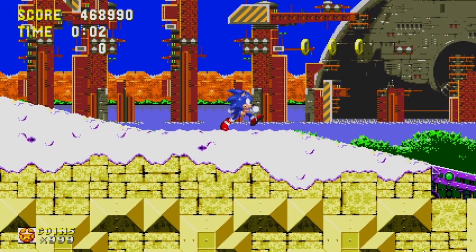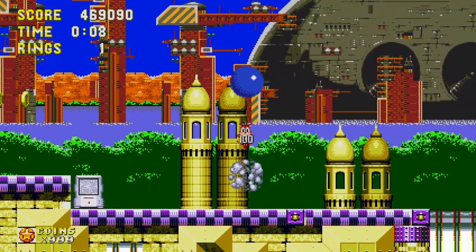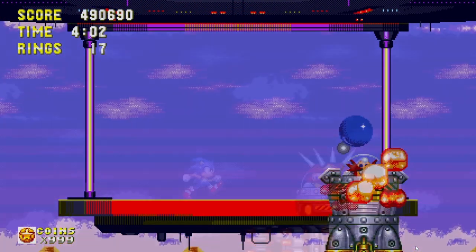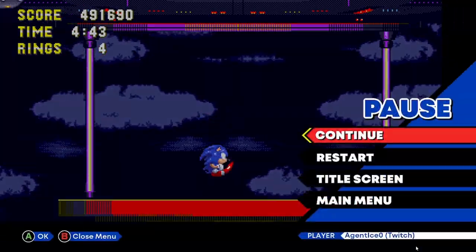Sonic probably has the most tricks up his sleeve. If you jump in the air and then hit your jump button again, you'll activate the insta-shield. This gives you more range to your attack, allows you to hit enemies that might be harder to reach, and it also gives you a brief moment of invulnerability — very useful for both normal enemies and bosses.